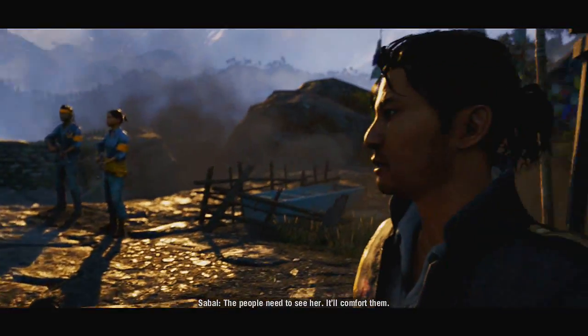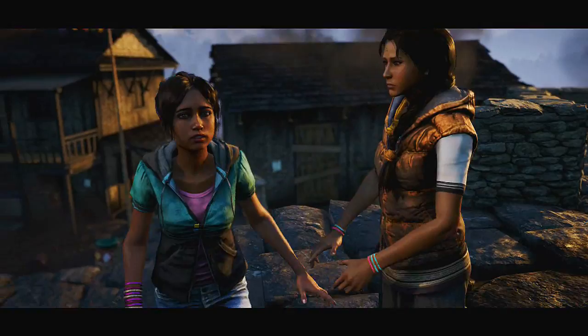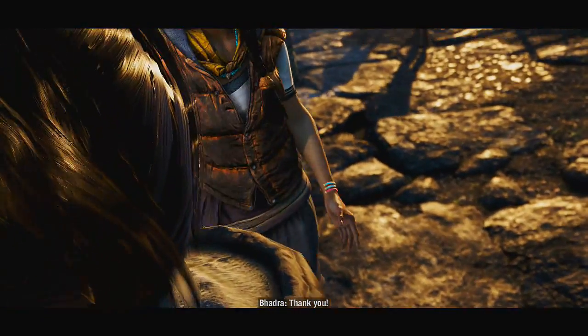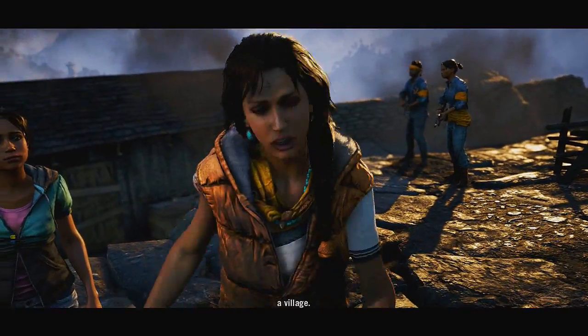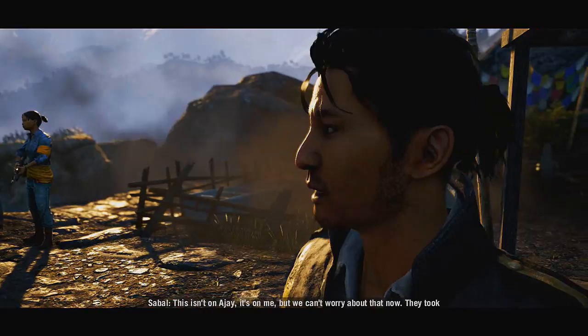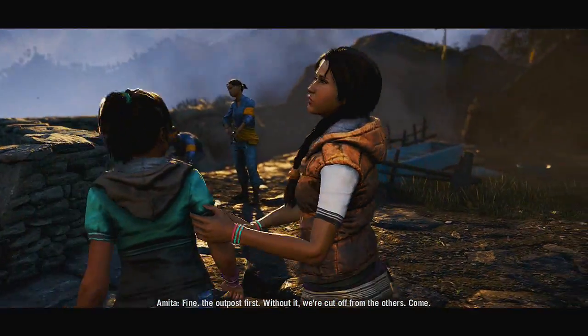Where is she? Okay. She's become unconscious because of the smoke. The people need to see her, it will comfort them. She's just a child, Sabal, and she's terrified. I'll take her home and then we'll worry about the people. Thank you, you're okay. This is what we get for rescuing a chain — we hit Paul's house and he slaughtered the village. This isn't on AJ, it's on me. They took the outpost and they have hostages — the outpost first, without it we'll be cut off from the others.